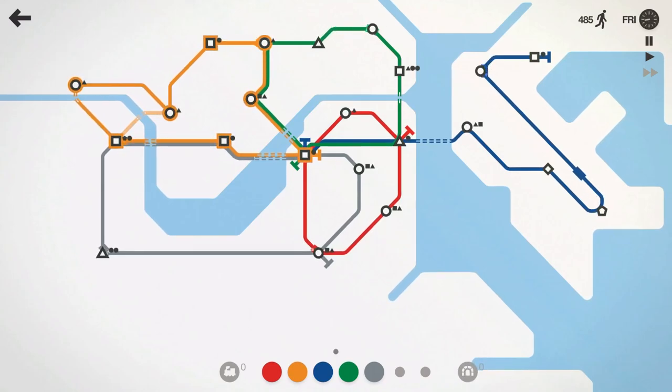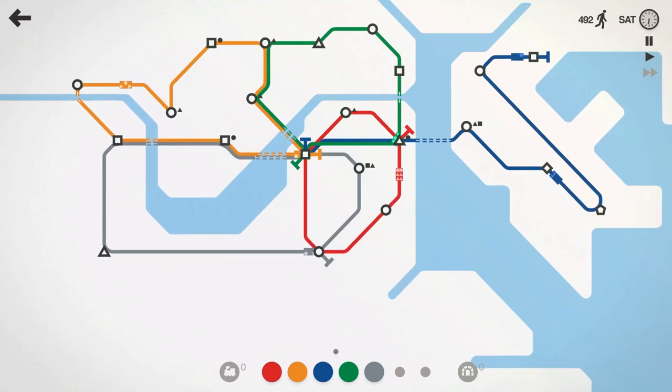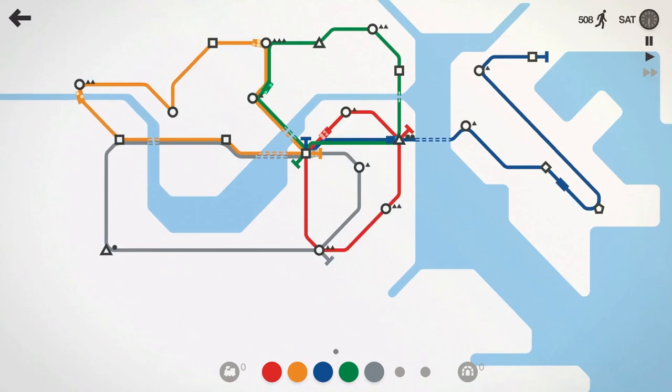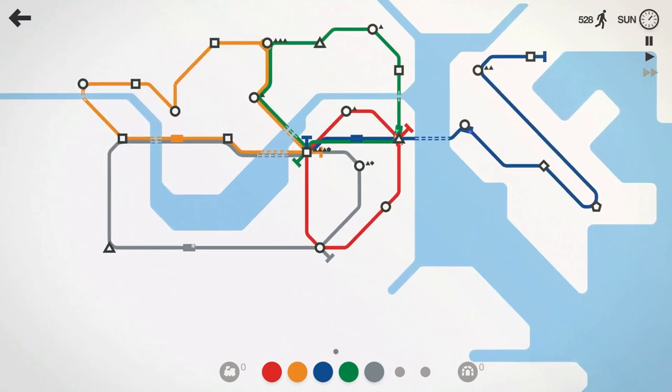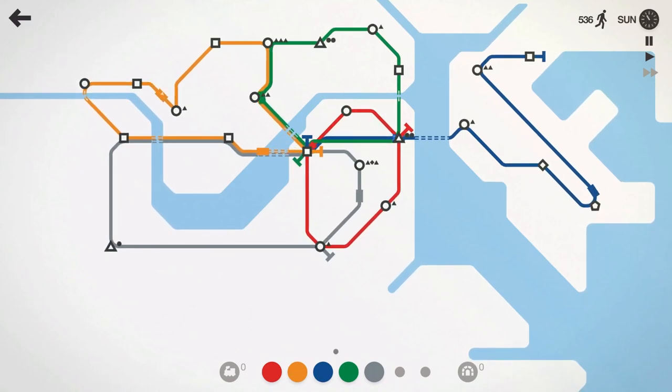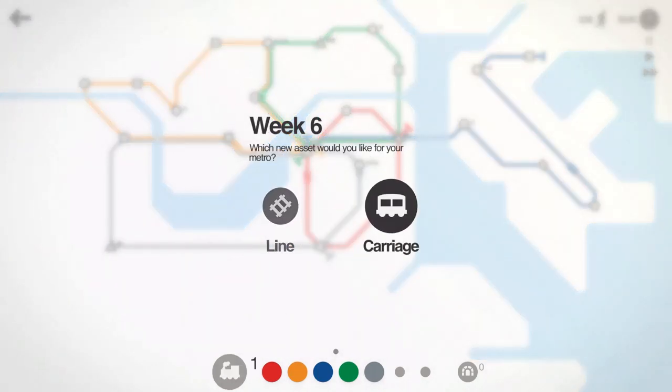Orange line can pick that circle up. 490 people moved, about halfway through Saturday — we'll get into Sunday here in a minute. 515 people moved. Nothing chirping at us yet. That circle just changed into a square. There are quite a bit of squares on the Boston map. I feel like in a lot of other maps you really don't see a lot of squares — usually just one or two — but we've got several already.